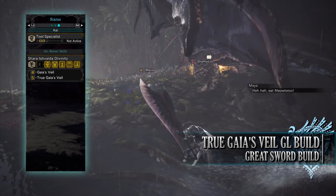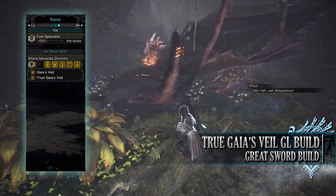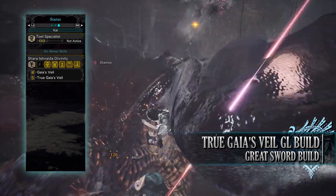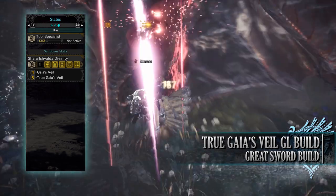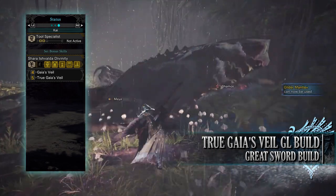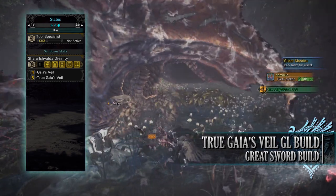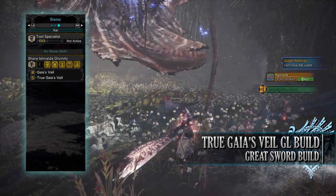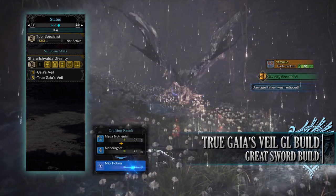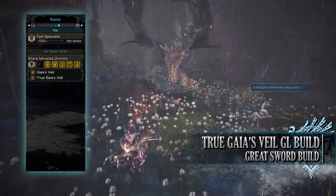Finally, you'll have the set bonus Shara Ishvalda Divinity — True Gaia's Veil. True Gaia's Veil is a buff that kicks in whenever we're wearing a mantle, which is why we want mantles on for pretty much the majority of hunts. When True Gaia's Veil is activated, we'll have Tremor Resistance level 3 (preventing reactions from Tremor attacks), Earplugs level 5 (ignoring all monster roars), maximum Windproof (preventing reactions from wind attacks), and maximum Flinch Free (preventing all knockbacks and damage reactions from small attacks). You get all of these quality of life skills on top of the skills that the actual mantles themselves provide.